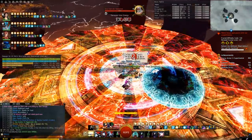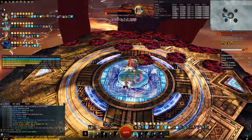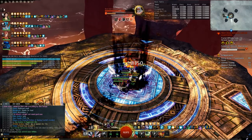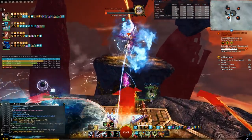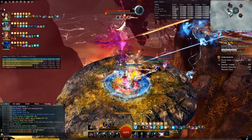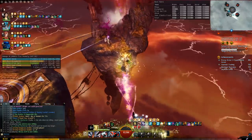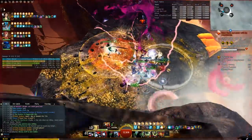Fractals favor power over condition damage because encounters are set up in short, bursty intervals. You want to maximize the damage you can do in a small window of time. Condi specializes in fights with a lot of movement and extended burn phases. Try to favor a power build if that's within your realm. You can get away with Condi, but just understand that people's expectations might not line up with that.